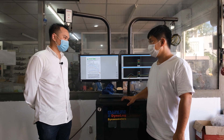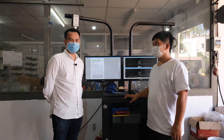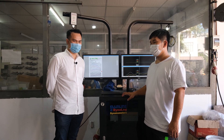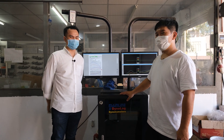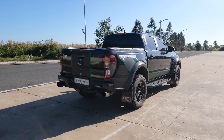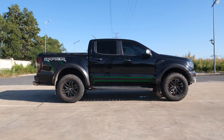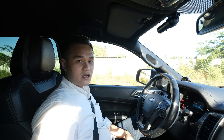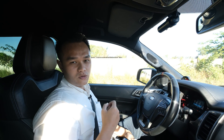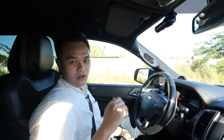Đây là những con số về dyno. Có lẽ một tí nữa mình sẽ chạy thử để xem thực tế nó như thế nào. Bởi vì nhiều khi các bạn xem con số dyno xong lại bảo anh Đức Photoshop. Tí nữa mình sẽ thử thời gian tăng tốc cho các bạn xem. Lượt đầu tiên mình sẽ để chip công suất ở mức 0, tức là mức nguyên bản của chiếc xe.